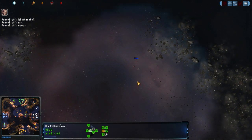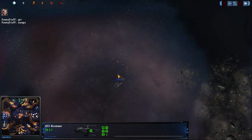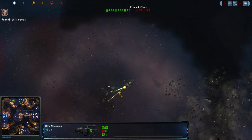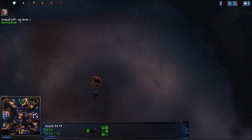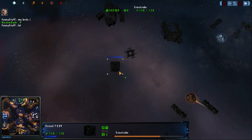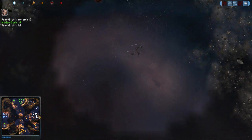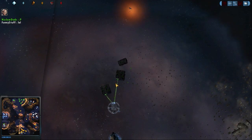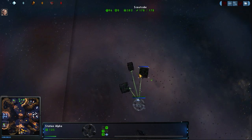Funny Stuff not liking that move at all. Butters is going to decloak on that captured Constructor — and down goes the Constructor. Oh, that hurts! That's got a little bit of fun there — Nuclear Dude losing his constructor. And that was hilarious! What a nice little capture. Butters on the ball with his ships. Over here in the meantime, Nuclear Dude not letting up the pressure on Hau Fala, finding his unprotected expansion.